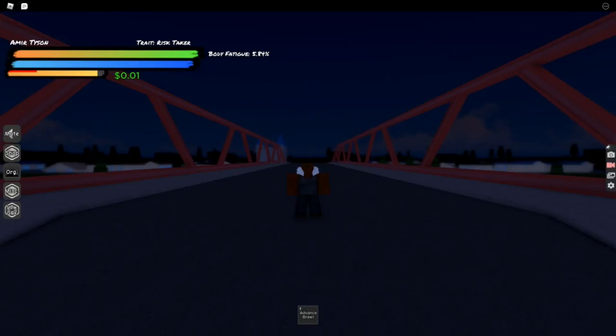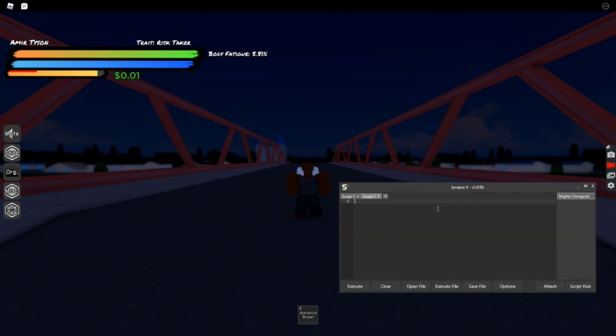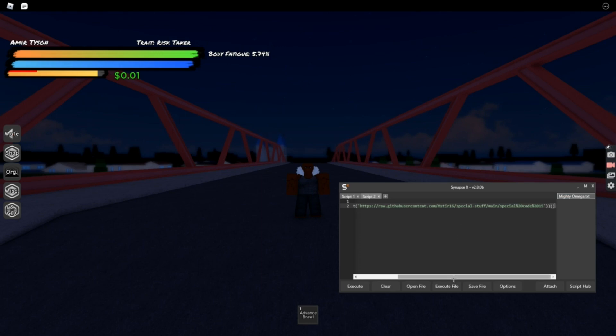They're showcasing a metal mega script. The script is in the description - copy paste it into Sitemaps. You don't need to use Sitemaps, you can use any other free executor, but I currently use Sitemaps. Copy paste it, but it doesn't work right away - you need to do a couple of things which I'll show you. It's very easy and simple. Copy paste it, attach it, and execute.